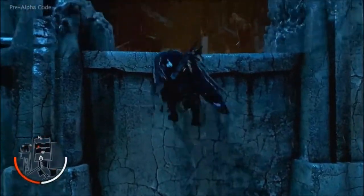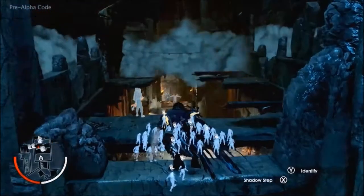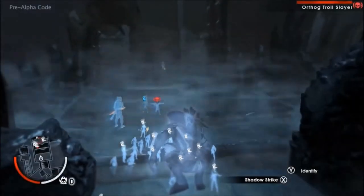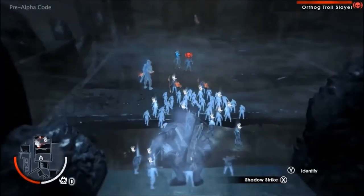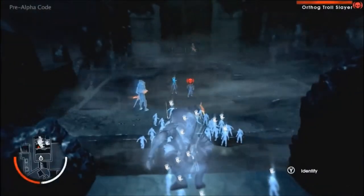Talion moves into the wraith world to identify Orthog, who's called this meeting. Ratbag, who's behind Orthog, can be recognized by the blue hand, indicating he is Talion's minion. We can also see Ratbag's supporters, who can be recognized by white hands. Since Talion now dominates Ratbag, he also controls his followers, allowing Talion to build his forces behind enemy lines.